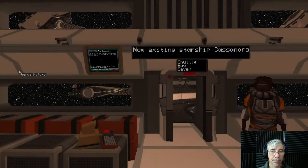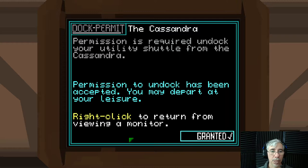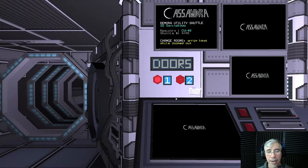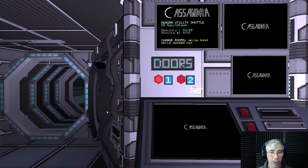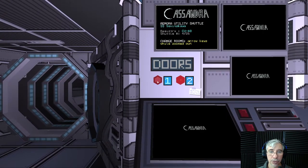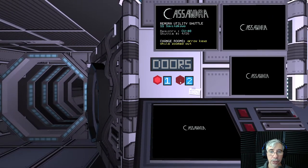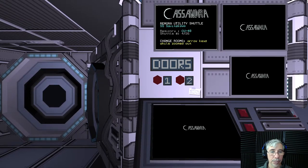'Request undocking permission from the monitor, then jump on through the airlock. Keep the communications open so we can chat on the outside.' I request permission to undock and it's accepted. Now we go through the airlock and we're in the ship — we're in the Cassandra. I can access other parts of the ship. These are the airlock doors — I think this will open or close them.